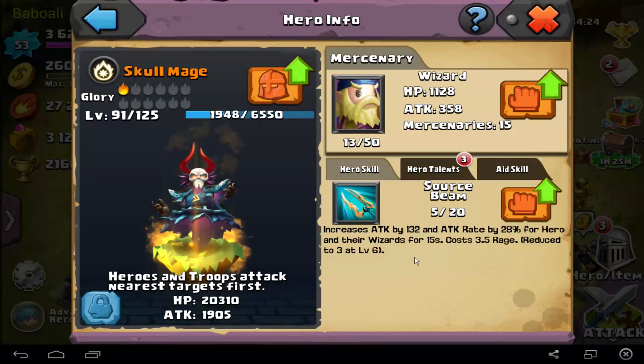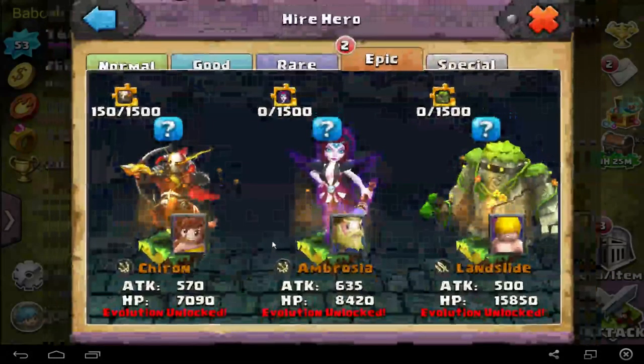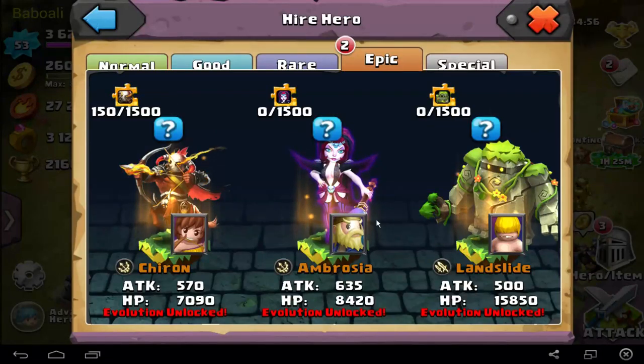I wanna now go back to Chiron Sharpshooter combo — that's why I wanna get Renewon. You can increase the attack of your troops by 130 attack and attack rate by 28% — it's a level 5 skill. That's crazy, for all hair and tail results for 15 seconds. You can do awesome damage if you combine School Mage, Pangoli, and Ambrosia.